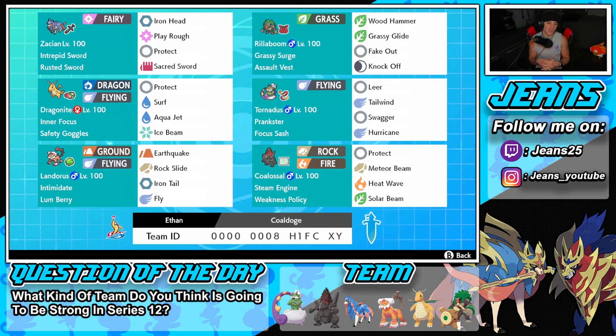Next to Dragonite is Tornadus — a great support mon. It's got Prankster, Focus Sash, Lear to drop defense, Tailwind for speed control, Swagger, and Hurricane. I really like it because it has defensive drops for all our physical attackers, plus Tailwind for speed control. Swagger pairs well with Lumbering Landorus — we can swagger him, confuse him, get that plus two attack boost, and Lumbering takes it away.